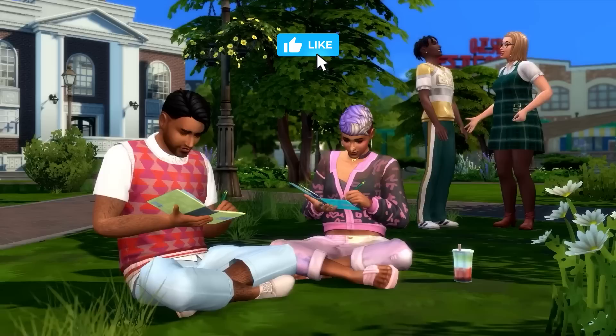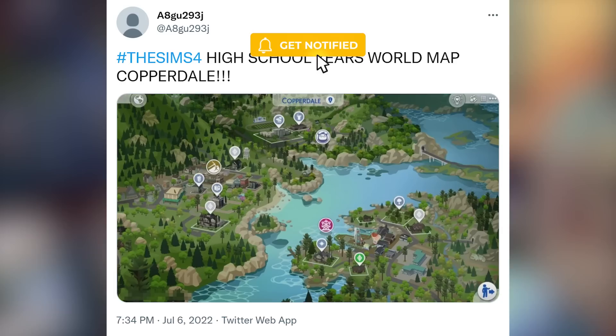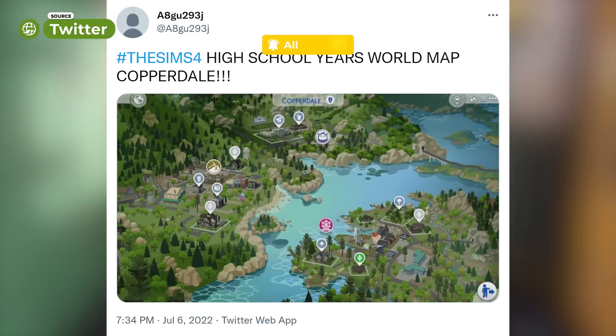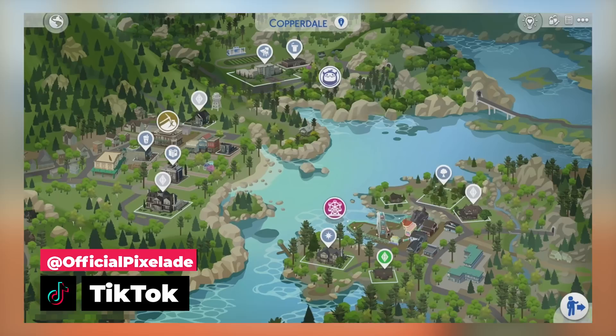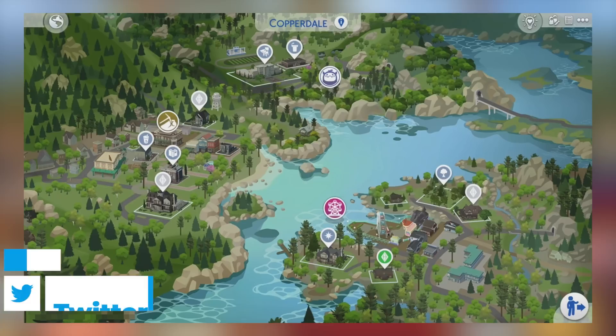It looks like we have yet another leak — this time what is most likely the full map view of Copperdale. There have definitely been many questions on whether the curved wall leak was real or fake, but that is definitely looking real at this point. I'd say that is like 95% confirmed since we legit see it in the trailer, and I don't see how this can be faked. The water looks exactly how water looks in other world screens.